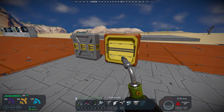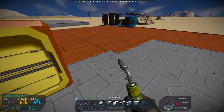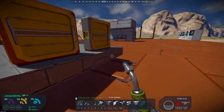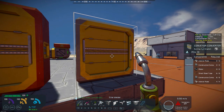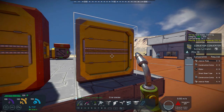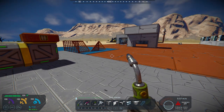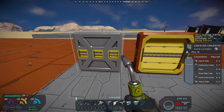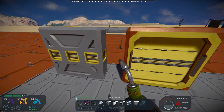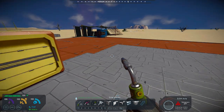Basically what this has is it's got a large port on this side and as you can see it's got a large port on this side. This is the regular conveyor converter — it's got one large port, and then on the other side you've got three small ports and then a small port on each side and on the bottom on both of those.